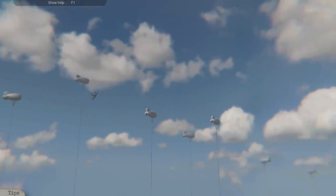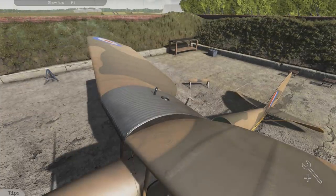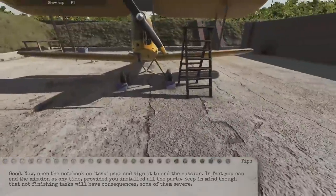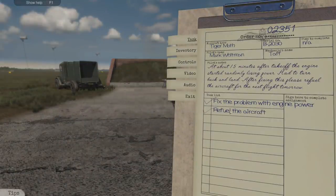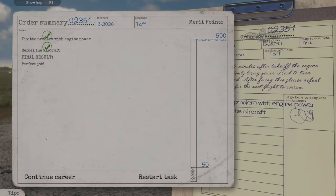Listen to that Merlin roar - the guys are doing some circuits. Put the fuel cap back on. Now just open the workbook task page and sign it to end the mission. I'll put my ladder back because I'm all about a clean working area. Fix problem with the engine - check. Refuel aircraft - check. Sign here - brilliant, job done! Look at my points adding up to 50 - perfect job, Aircraftman First Class.